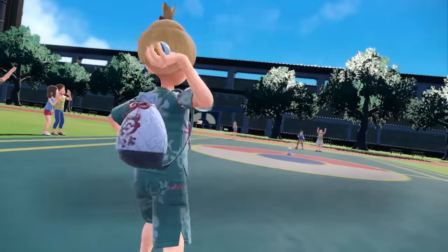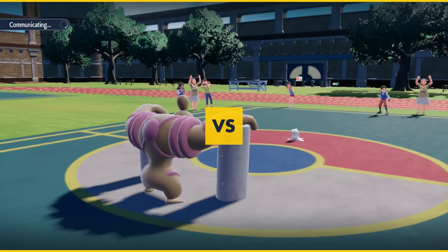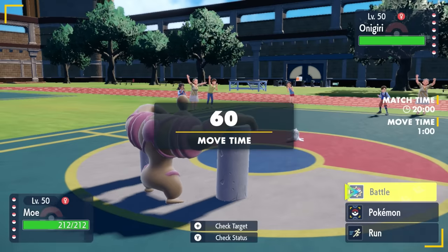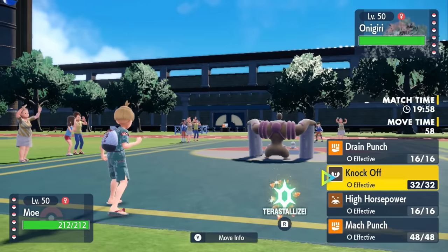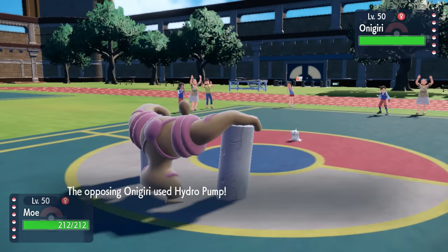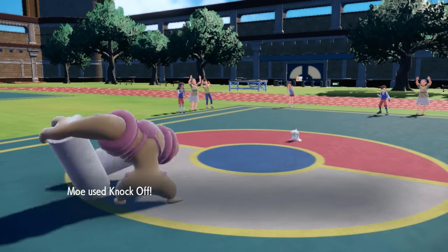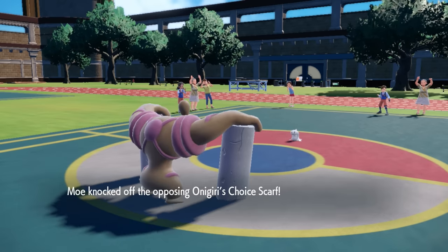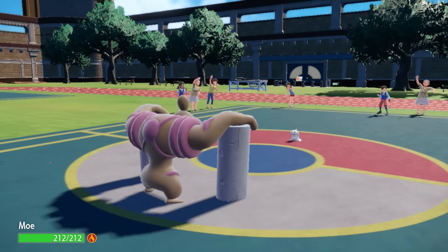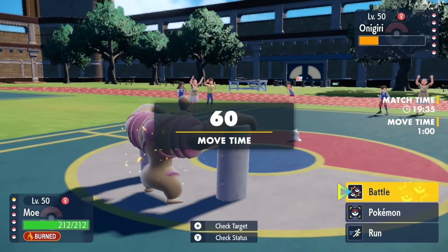My opponent is going to lead off with a little piece of sushi as I decide to toss out the absolute massive cinderblock-wielding clown monster. Conkeldurr pretty much scares their entire team. I'd like to get a Knock Off and see what they want to go for. Tatsugiri goes right for the Hydro Pump and of course they don't call it Hydro Miss for nothing — it does miss — allowing me to get the Knock Off and get rid of its Choice Scarf.